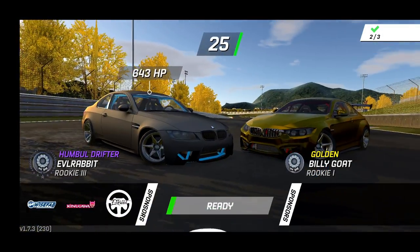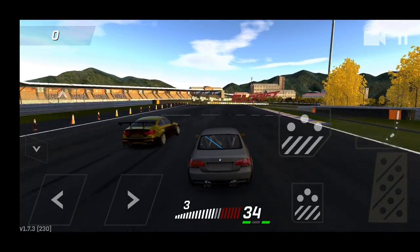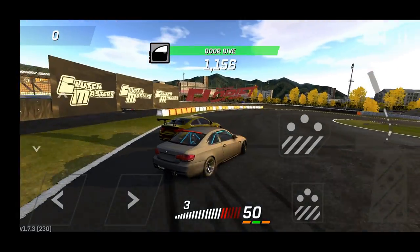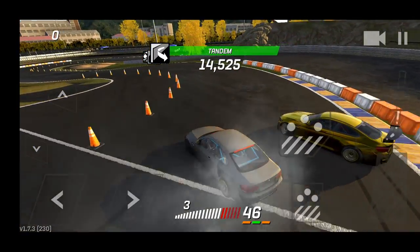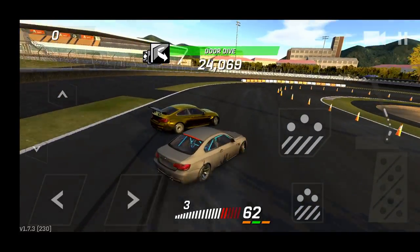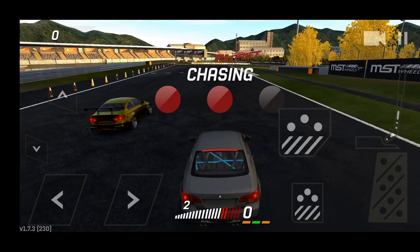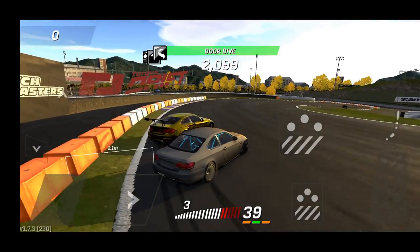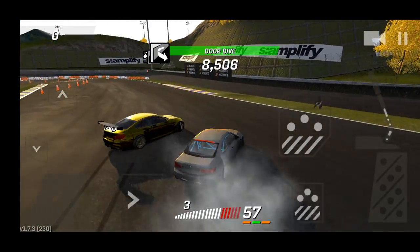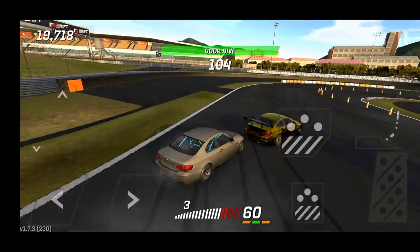We'll try the E92 and then maybe Christoph Lucius's car — it's all about the BMWs today. The E92 has much more power and more angle that can be thrown, as you can see. I feel like this might be the best car to try because we're able to stick on the door with the E92. These two cars are quickly becoming my favorites — I do miss my E46, so the BMWs are back in the garage.